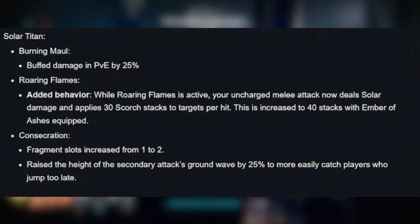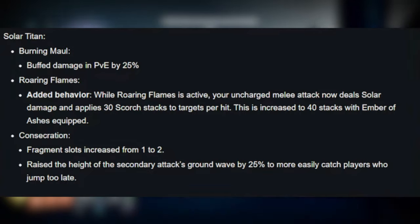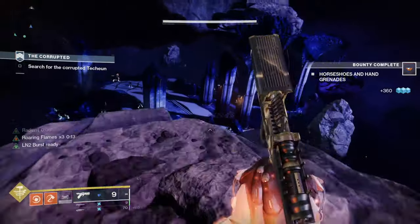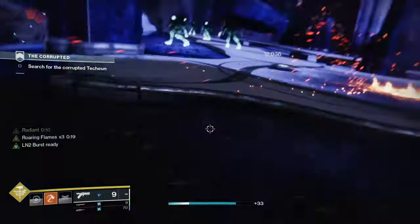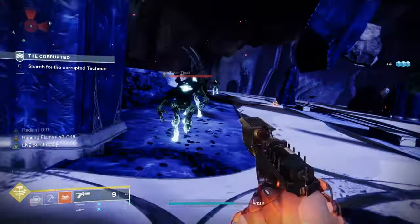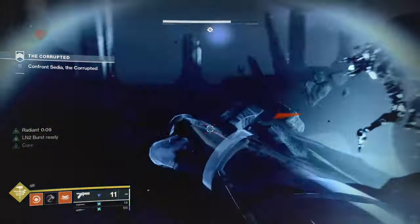Whilst Roaring Flames is active, your uncharged melee attack now deals solar damage and applies 30 scorch stacks to targets per hit. If you've got the Ember of Ashes equipped, this increases to 40 stacks. So essentially this is just your normal melee punch, which now deals solar damage and applies scorch — which is quite amazing.